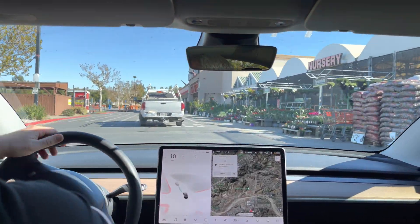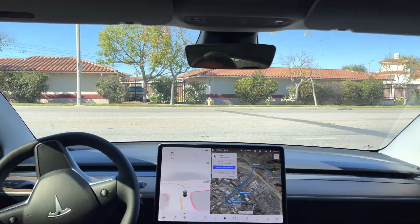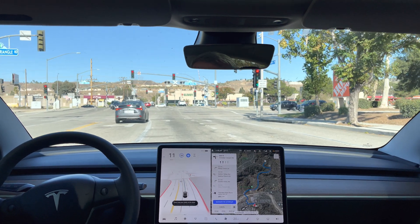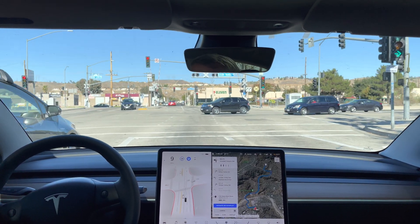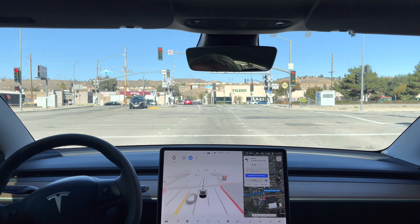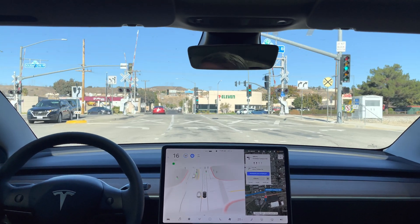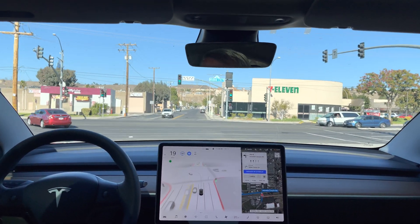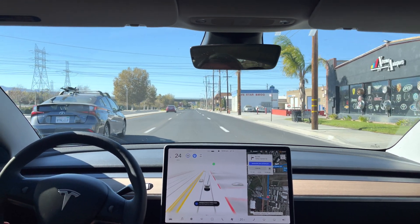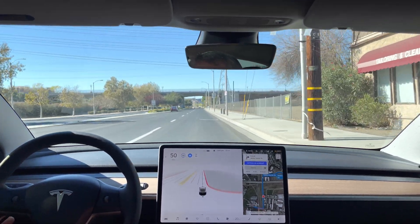Now let's head back. Heading back the way we came. Give it a little push, it's kind of dragging itself over. Now turn left onto Soledad Canyon Road — it's braking for some reason. I'm pushing it through because we have a green light. Nice — the lane markings weren't there and it made that turn nicely. It is a little hesitant but that's okay, it's being cautious which is not bad.